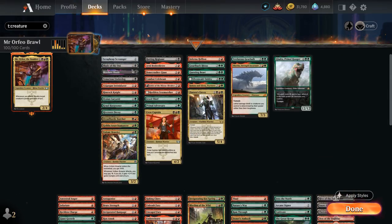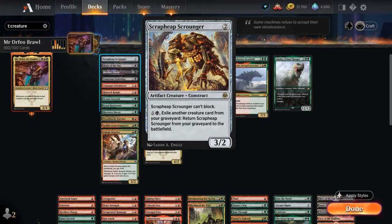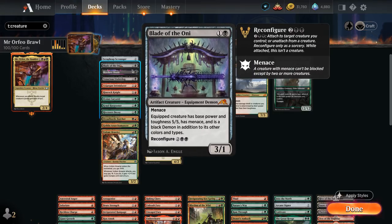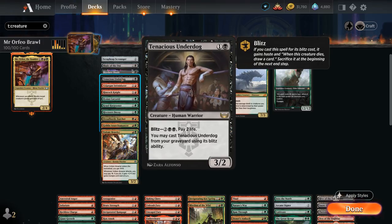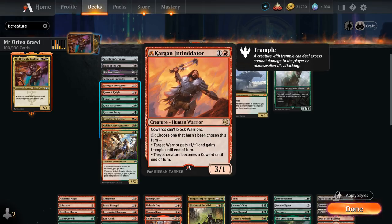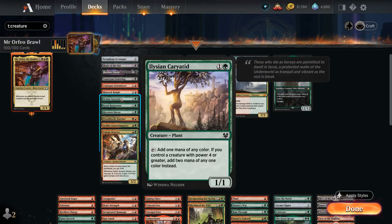Let's start by taking a look at our creatures. We've got plenty of 2 and 3 drops, as we want to get some creatures in play before playing Mr. Orfeo so we can make use of that ability right away. At 2 mana we've got Scrap Heap Scrounger, which can keep coming back from the graveyard. Blade of the Oni, a 3/1 with Menace, can also be reconfigured. Skyclave Shade also keeps coming back. Tenacious Underdog we can blitz out of the graveyard. Then Kargan Intimidator gets +1/+1 and trample until end of turn for just 1 mana and can also make it difficult for the opponent to block. Then Karyatid is one of the few accelerants in the deck but synergizes nicely with our 4-powered creatures, tapping for 2 mana as opposed to just one.